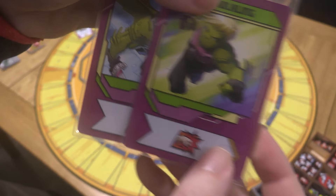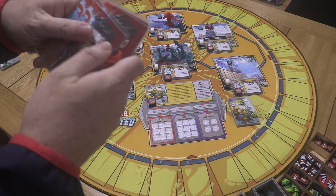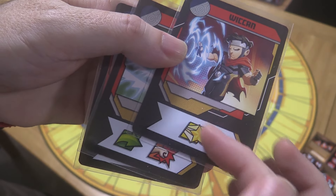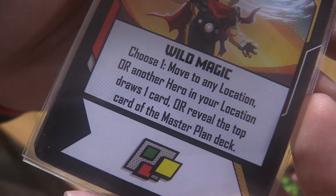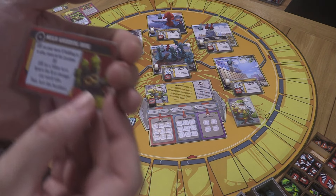We draw two more cards for Hulkling — a single punch and a single move. Now Wiccan doesn't have any starting hand cards but we've taken his double wilds out because he has equipment. His opening hand: a single star, a move, a punch, and Wild Magic — choose: move to any location, or another hero in your location draws a card, or reveal the top card of the master plan deck. It's also got a wild.